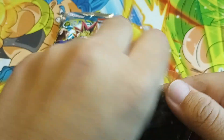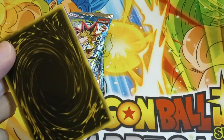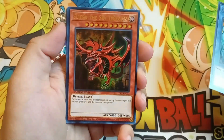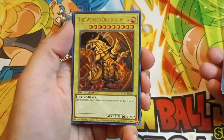We know what our Quarter Century Rare is — it's going to be one of the Egyptian gods. I can't tell the color. I think the Winged Dragon of Ra. Damn it. All right, whatever guys. Well, we got ruined. Obelisk the Tormentor. Slifer the Executive Producer. The Winged Dragon of Ra.